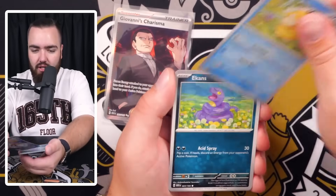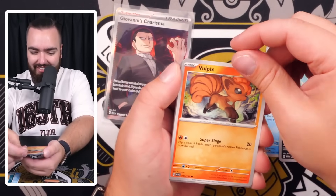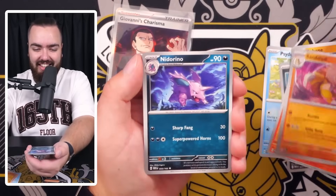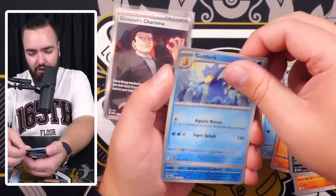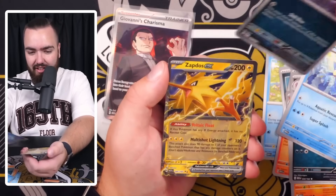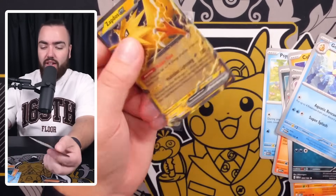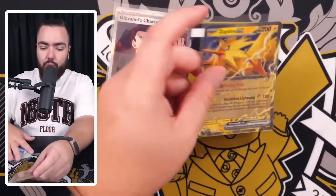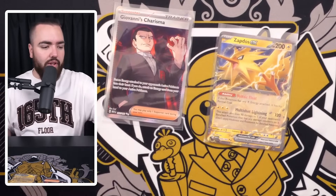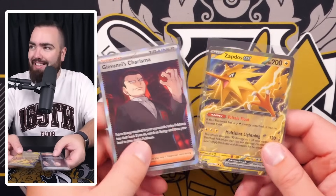Last pack of the third bundle: Ekans, Cubone, full picks - hang in there. Sandslash, Nidorino, Golduck, Poliwhirl, reverse holo Golbat, and a Zapdos EX! We'll take that. So summary: first bundle - nothing. Second bundle - Charmeleon art rare and Arbok EX. Third bundle - Giovanni's Charisma and Zapdos EX. One art rare, one EX per bundle - not full.